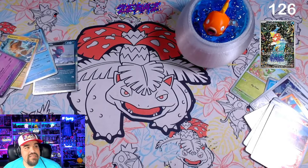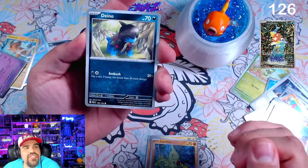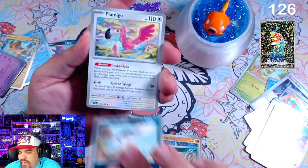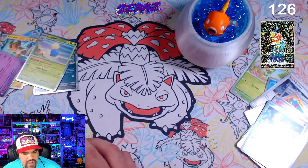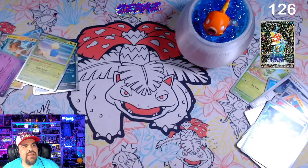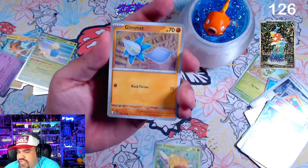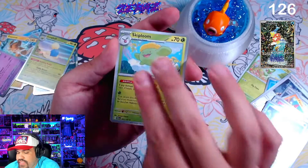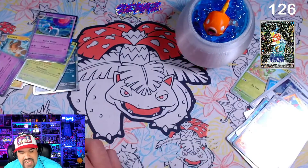There are still missing trainers and things they can put into the next set. Obsidian Flames is already announced and will be the next set in the TCG — that should be coming out in August, I believe. They're going to get it in Japan in July, so we'll see it in August, potentially beginning of September. Pokemon 151 is rumored to be October/November here in the States. There's just so much stuff going on with Pokemon right now that it's kind of hard to keep track.